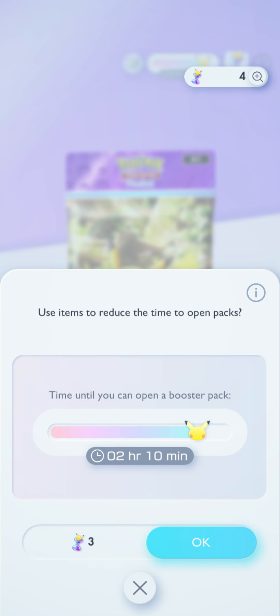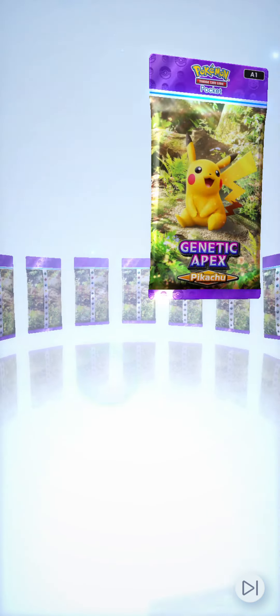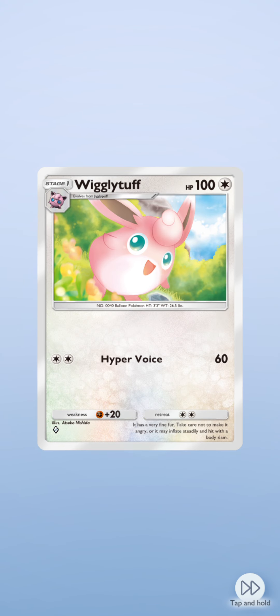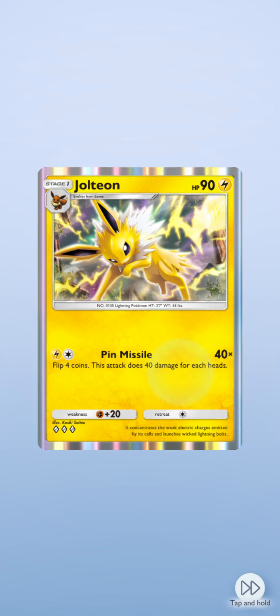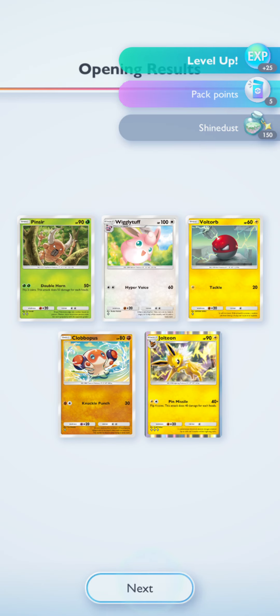Let's open up one more pack while we're here to see what we can pull. We also have a Wonder Pick, so I'll go with the first one. You can open packs backwards which is really cool. We got Wigglytuff, Voltorb, Clefairy, and Jolteon. The second Jolteon is actually pretty nice for me. And we just got up to level nine.